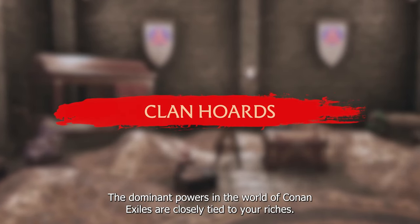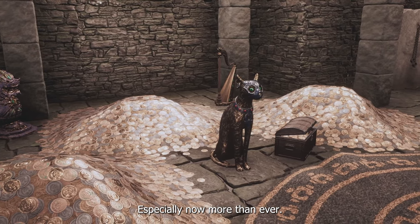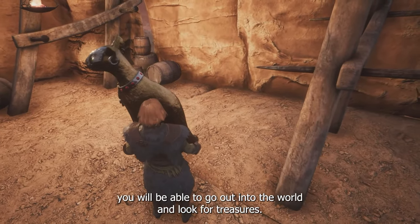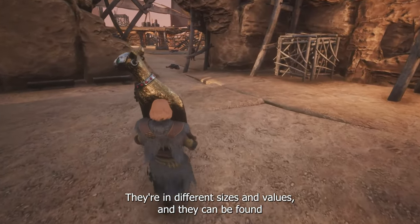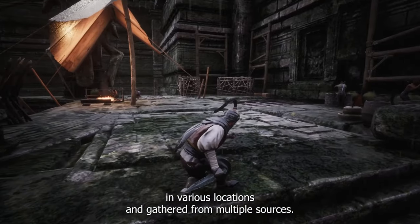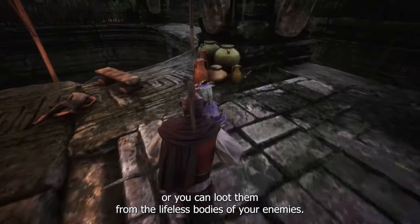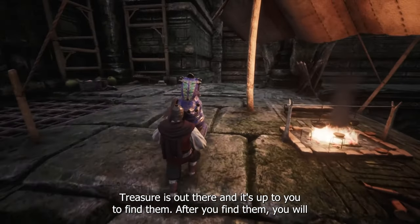The dominant powers in the world of Conan Exiles are closely tied to your riches, especially now more than ever. There's a war on the horizon and your riches will help you prepare for what's coming. With the new clan horde system, you will be able to go out into the world and look for treasures. They're in different sizes and values and can be found in various locations and gathered from multiple sources. You can find them laying amidst ancient rubble, inside an old chest, or you can loot them from the lifeless bodies of your enemies.